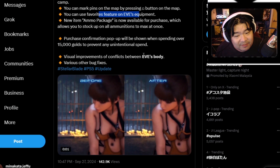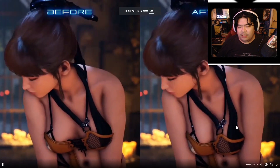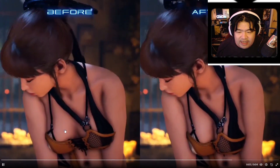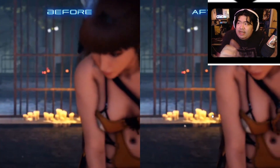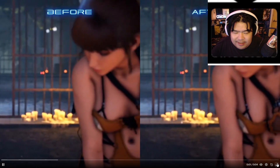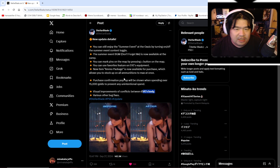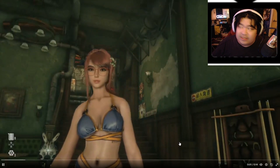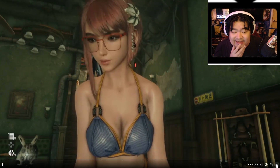And of course, visual improvement and conflict between EVE body — look at this, super realistic. The jiggle physics is super realistic. It's like when your hand pushes your boobs. Game of the year, guys. Game of the year. And some people have already been showing off their different physiques. Look at this — that is amazing.